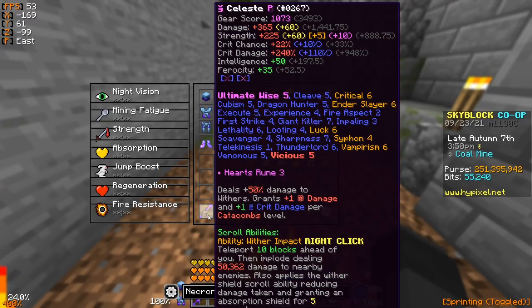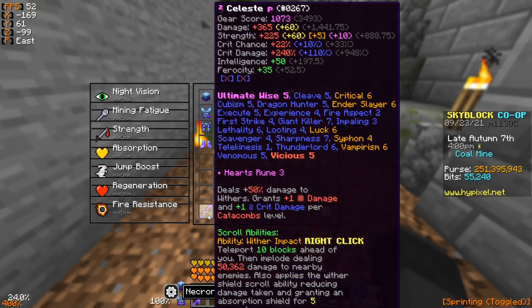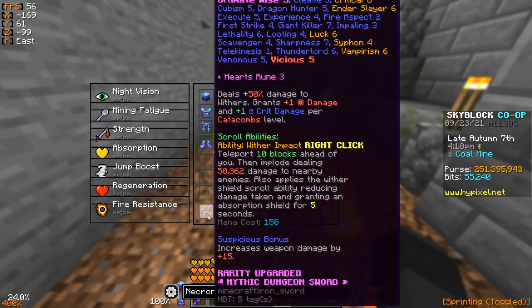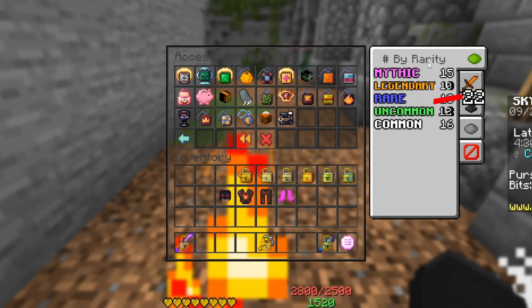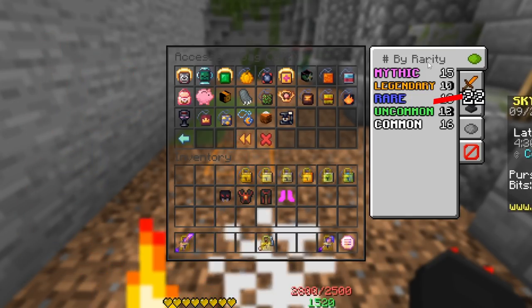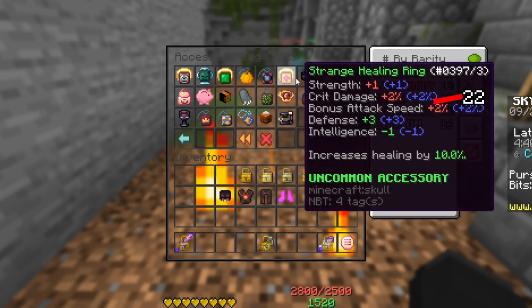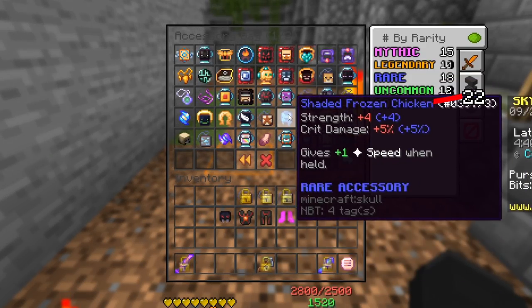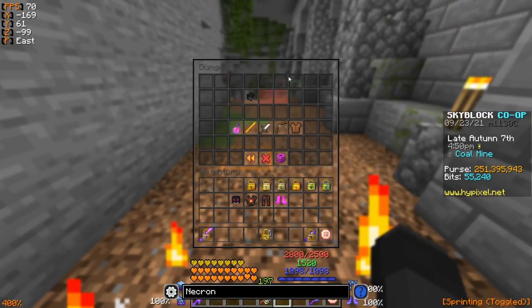The weapon I'm using is a Scylla with Art of War, fuming hot potato books, recombobulated, fine gems, tier 6 and 7 enchants, and Ultimate Wise 5. The reforge is Suspicious, the best for Scylla. For talismans I have 15 mythic, 10 legendary, 22 rare, 12 uncommon, and 16 common — all optimized for attack speed with Bloody, Strange, Shaded, and Strong reforges. I'm Combat 55, Foraging 32, and Catacombs 35.